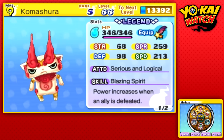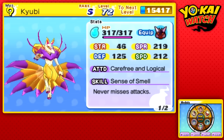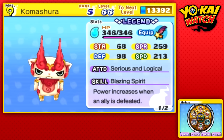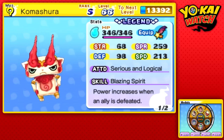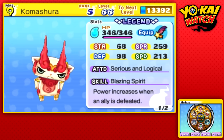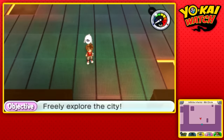I cannot recommend this guy enough to you. It's hard to say if he is in fact stronger than Kyuubi — I'd need to take him to level 99 to figure that all out. But honestly, Komasan's awesome, Komajiro's awesome, so why not get Komashura and get the best of both worlds? Thank you all so much for watching this episode. In the next episode of Let's Play Yo-Kai Watch, we go to the seventh circle of the Infinite Inferno and take on the final boss again. See you guys then. Bye!